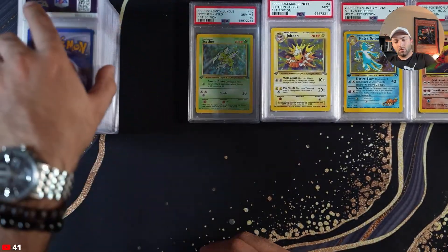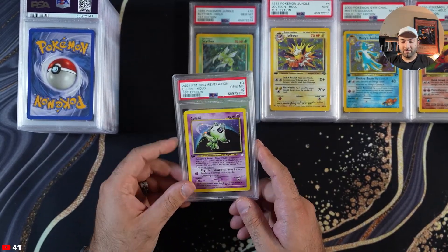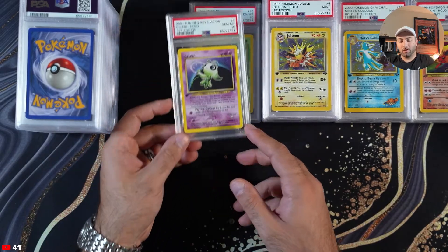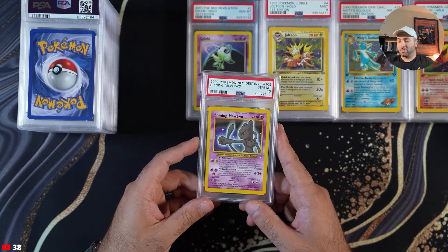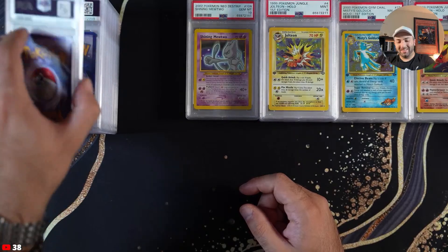Next up we have a gem mint Celebi from Neo Revelation. I love this card — this one actually looks like it's Ken Sugimori but it's actually Yoshida. It definitely looks like a Sugimori art. This is huge — Shining Mew Two, PSA 10.